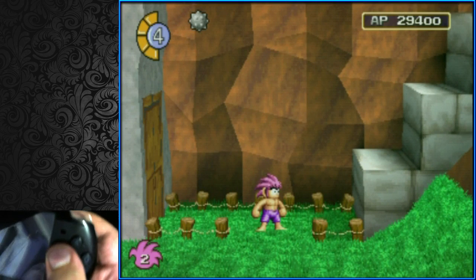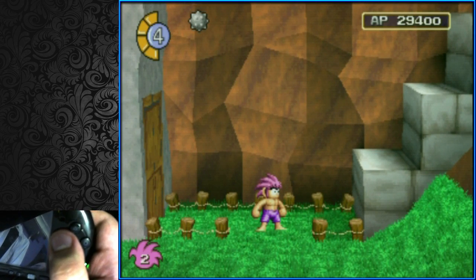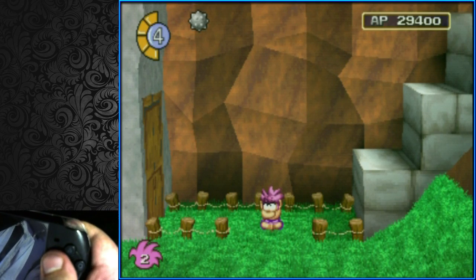I'm going to give some helpful tips on what I believe is one of the most intimidating tricks in the Any% and All Events run of Tomba. It's called Phoenix Mountain Skip.